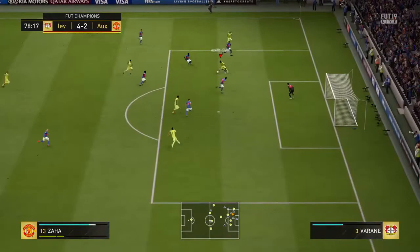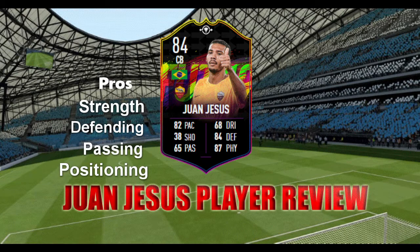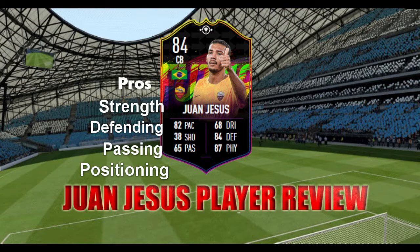So the pros: strength — he's really, really strong, he'll hold off anybody. He did maybe struggle a bit against Ibra, but he does contend with him, definitely. Defending — he loves the seal-outs, his standing tackle is good, he feels really good especially when you're trying to get the ball to another player. Passing the ball is another bonus for him — short balls, simple passing, brilliant. And his positioning is second to none; it's something which is a massive boost to this card.